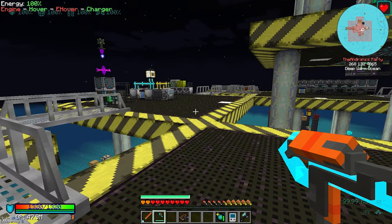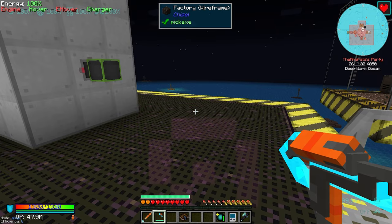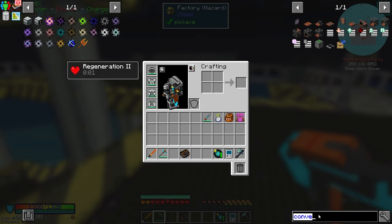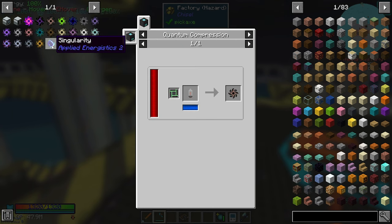Today we are going to be working on singularities, of course, because that's where we're at in the pack. I want to start working on the vacuum tube singularity. It's the final singularity that is not just crafting, outside of the applied energistics singularity. The singularity itself - I think we can pump water into that to take care of it. If anything, we can use chisels and bits and do water bits that way.